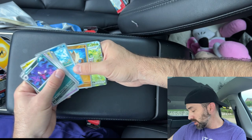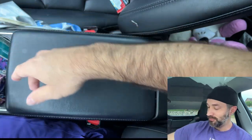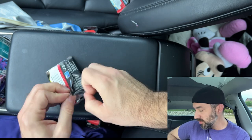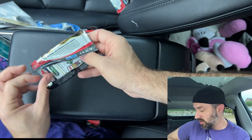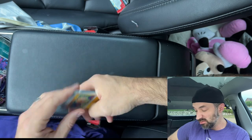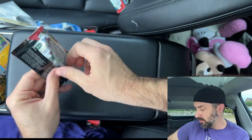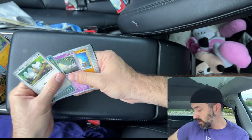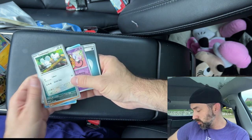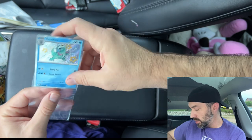What do we got in this one? We got another Fortress EX — going to put that in the not-good pile again. Moving on, pack five. We got a shiny Arctovish, and that's it in this one. I like these shiny cards, they're pretty cool.